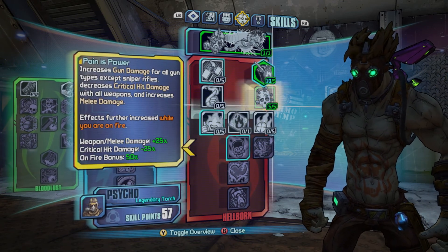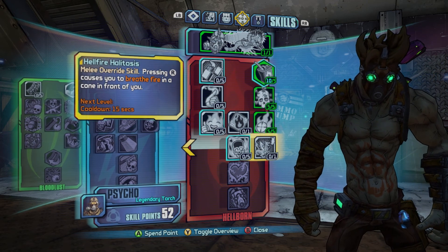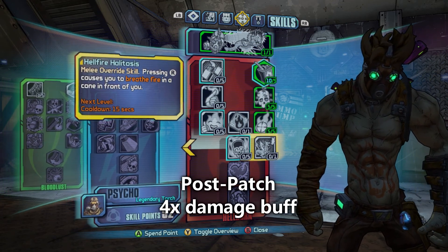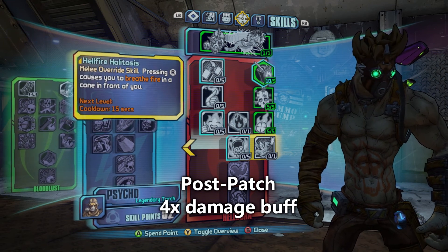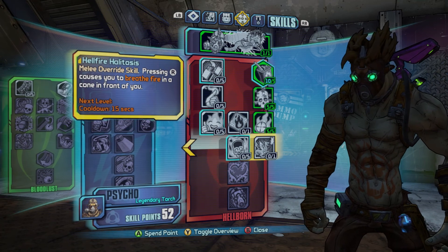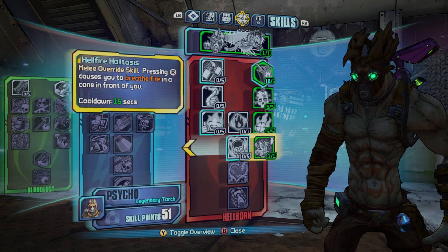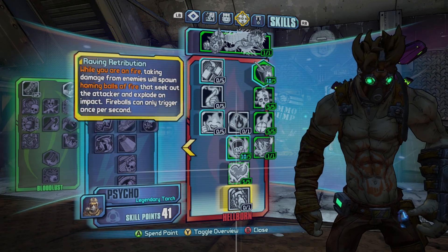The first skill change is Hellfire Halitosis, which is a melee override skill. It causes Krieg to breathe fire with a 15-second cooldown. Post-patch you won't see it on the card, but they gave it a four-times damage buff, so it's actually very viable now and can be used in builds — just to put a DoT on enemies. It's a cool skill, especially for a Hellborn build.